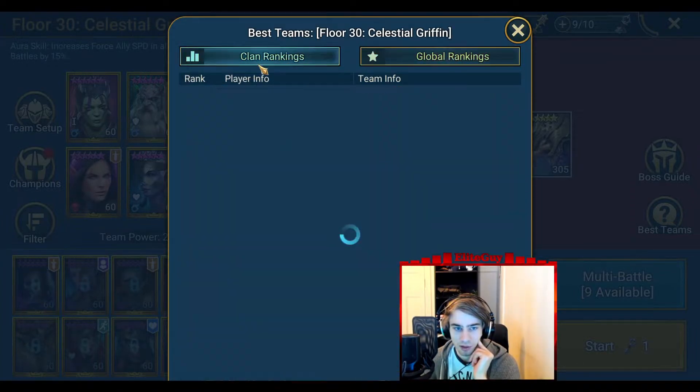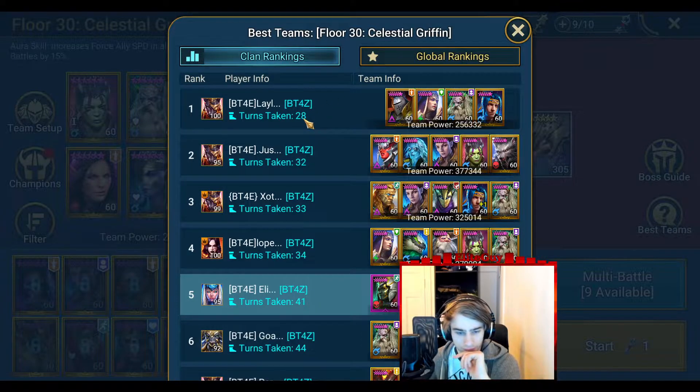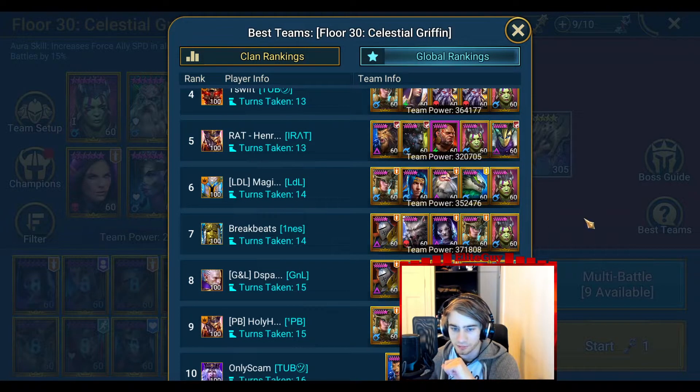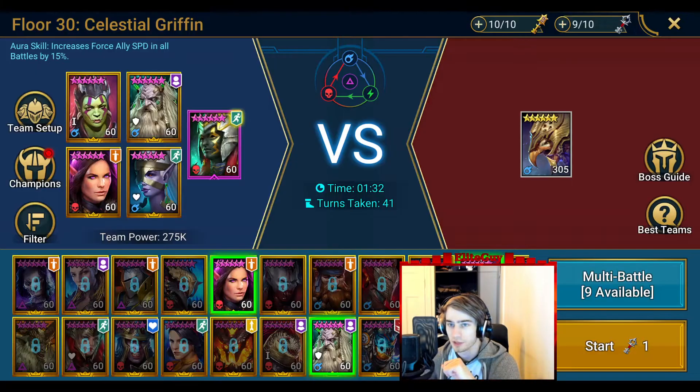So basically some AoE and then a lot of single-target damage. None of these top teams have any kind of survival build — it's basically a damage race. The higher rank you are, the harder it is to burst him down. Champions like Ninja that deal HP burn damage are really strong here. Maybe some poison exploders to deal burst damage. Coldheart is not terrible, but if you use her she'll stun herself when trying to reduce his turn meter — so you'd need a Doom Priest or someone to remove the stun.